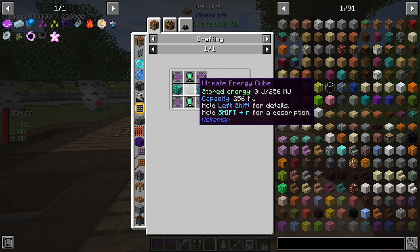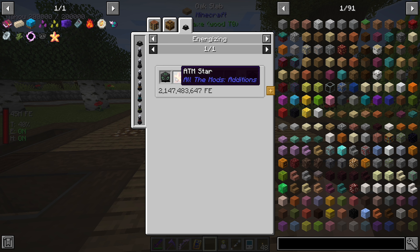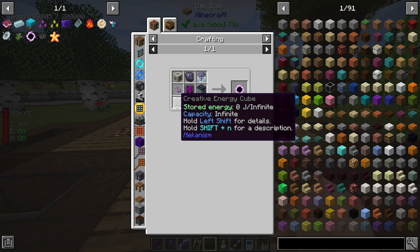For future reference, in order to make an infinite energy cube that has infinite power, you have to combine this with an All the Mod Star and input max int energy into this, which is going to take almost literally forever - that's a lot of power that needs to go into this thing to get a creative energy cube. But eventually it'll be doable.